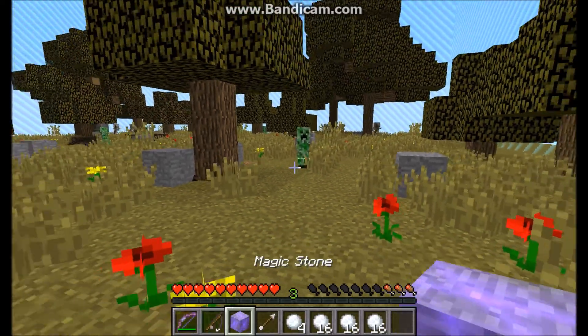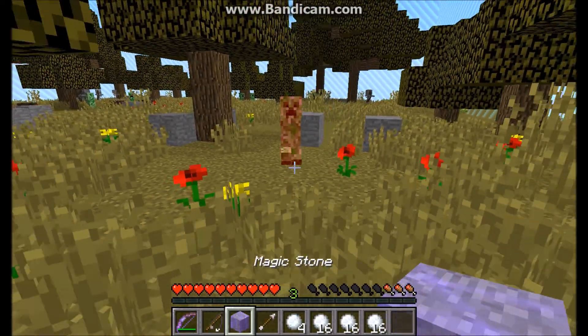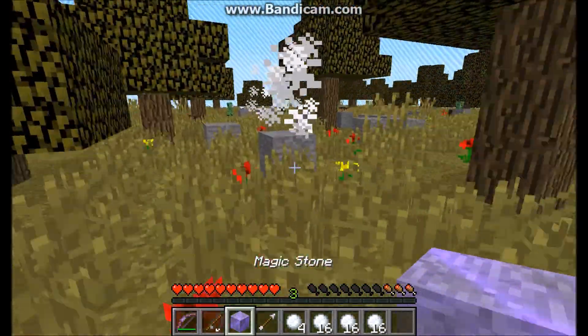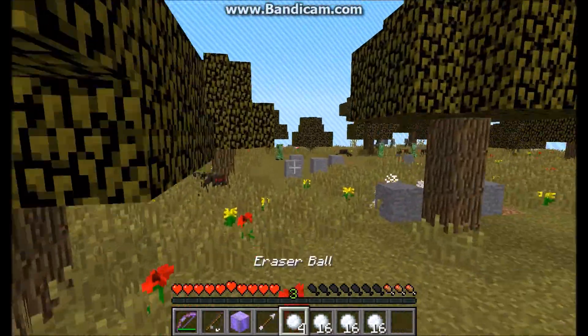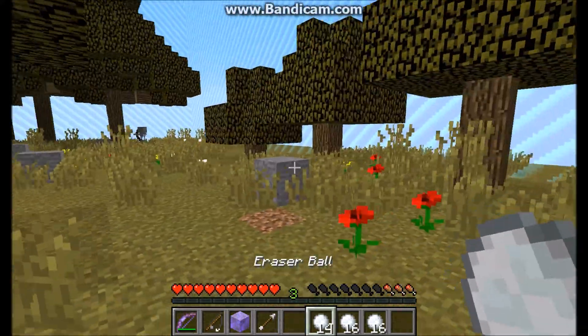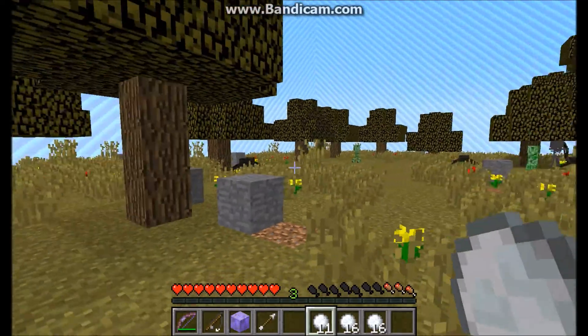Let's see how many times it takes to kill a creeper — about four or five times. You can also throw the eraser balls to erase some of the blocks.